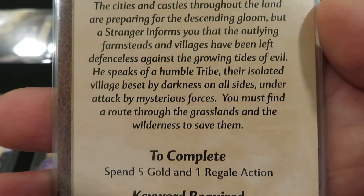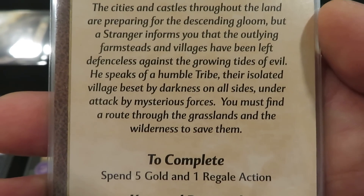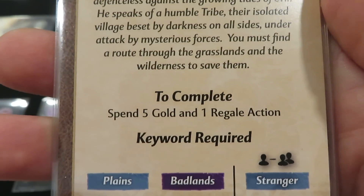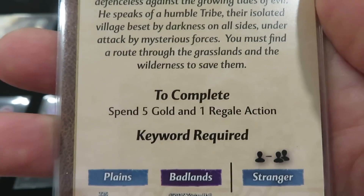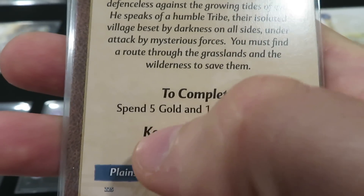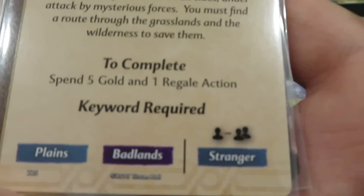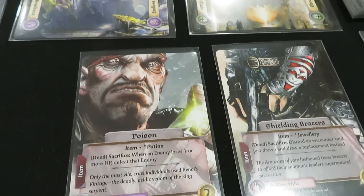To complete the chapter, we need to spend five gold and perform a regale action. That regale action allows us to check that we have the required keywords — either as an asset or as a rumor. Rumors are in our hand — assets we've discovered, or that a game effect has placed in our play area. We're looking for the keywords: Plains, Badlands, and Stranger. The keyword on the far right is only required for one to two players, and since we are playing solo, that is a requirement — and that is covered.